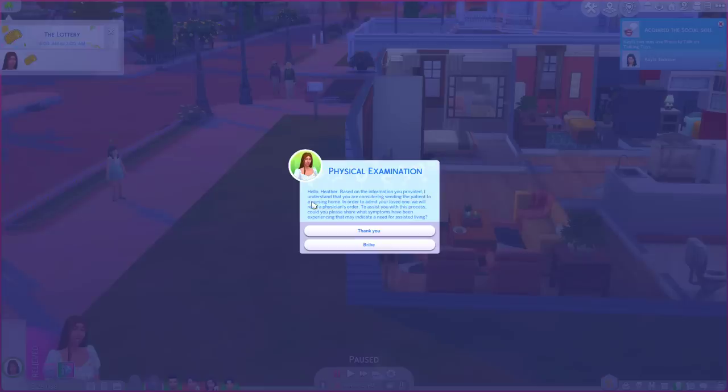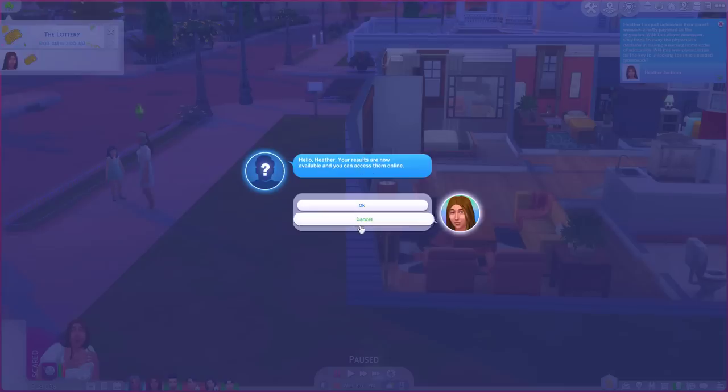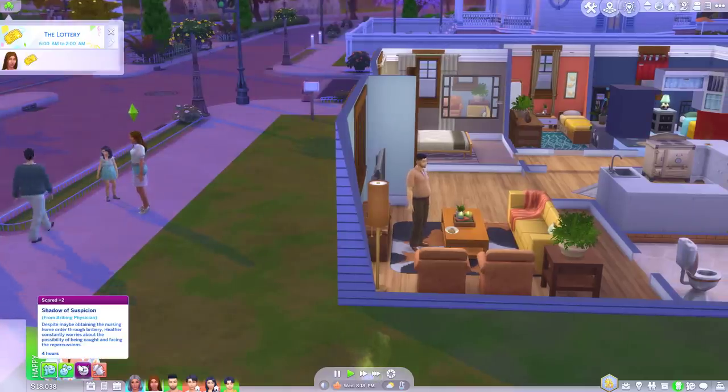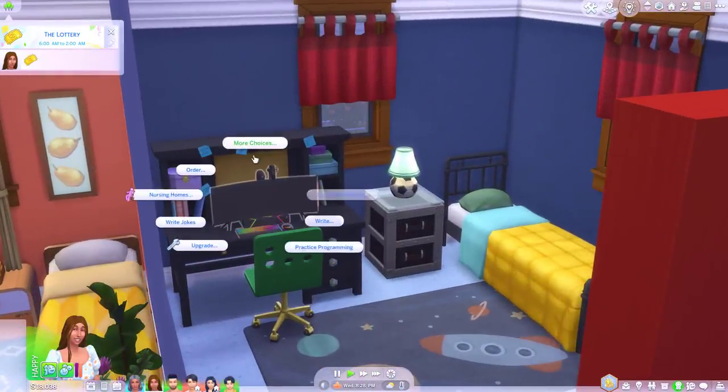Alright let's just bribe - in for a penny, in for a pound. Heather has unleashed their secret weapon: a hefty payment to the physician. Your results are now available and can be accessed online. With this clever maneuver they hope to sway the physician's decision in issuing a nursing home order of admission. Will this well-placed bribe be the key to unlocking the much-needed paperwork? She's got a mood buff - shadow of suspicion from bribing physician. Despite obtaining the nursing home order through bribery, Heather constantly worries about the possibility of being caught.